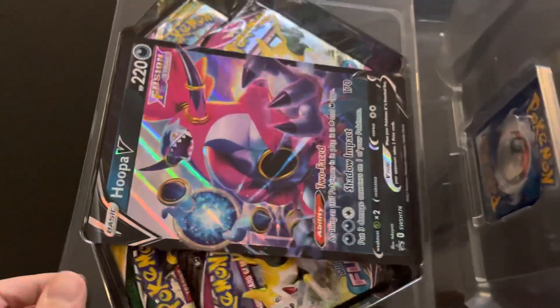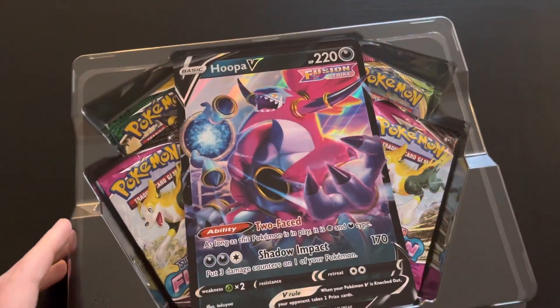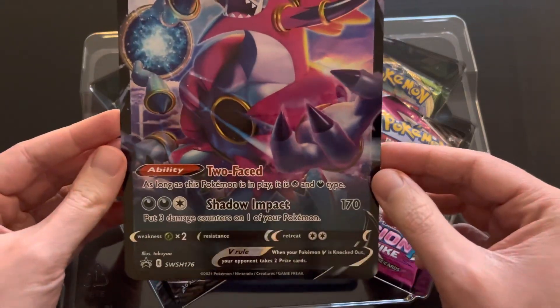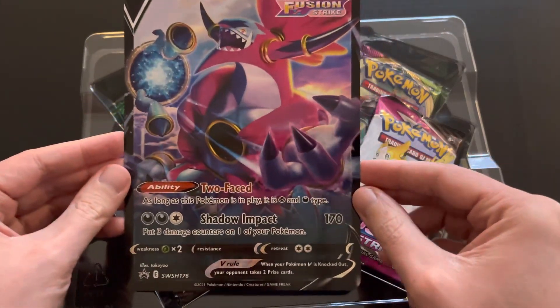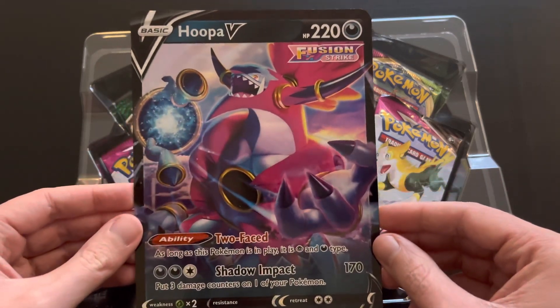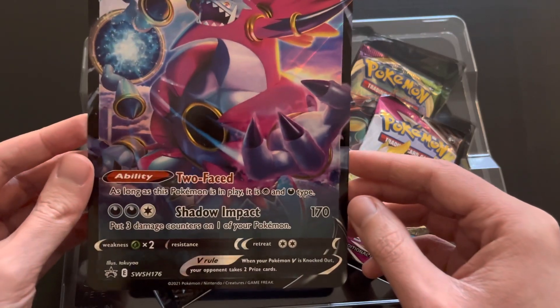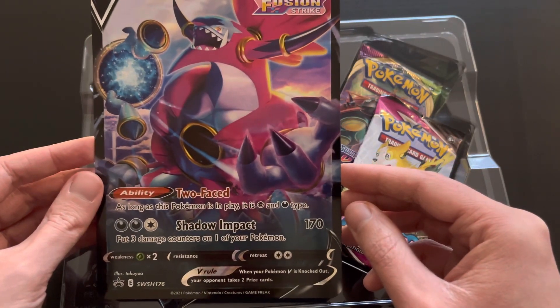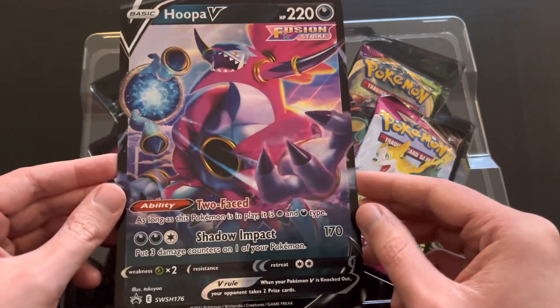Let's open it up. You can see the oversized promo card right here. Taking a closer look: two-faced, as long as this Pokemon is in play it is Psychic and Dark type, 220 HP — beautiful oversized card. Shadow Impact: 170 attack but puts three damage counters on one of your own Pokemon.